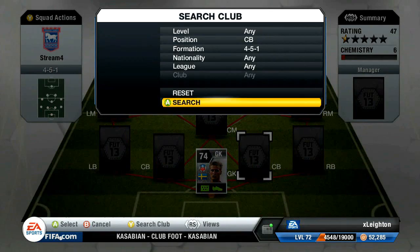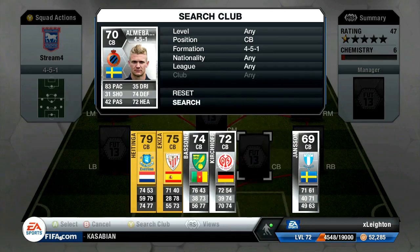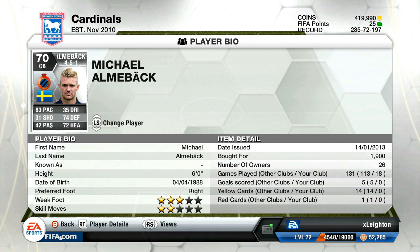On the right hand side we have got Almbach — need I say any more — 83 pace, 74 defending, 72 heading, and 6 foot tall for a measly 1,900 coins. That is unbelievable.